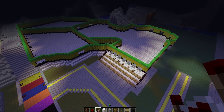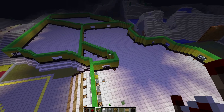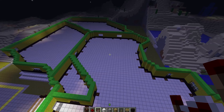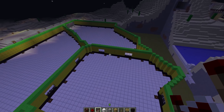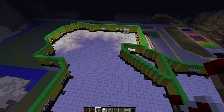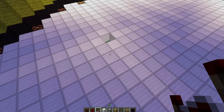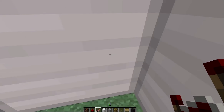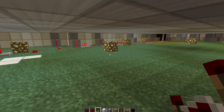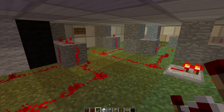We're now entering the next stage of the build for the airport. As you can see, the terminal's now built — the walls, the floor, and the lights. I'm just now filling in all the redstone wiring for the lights, because these lamps don't run by themselves — you have to wire them in. So far I've already got three switches in.